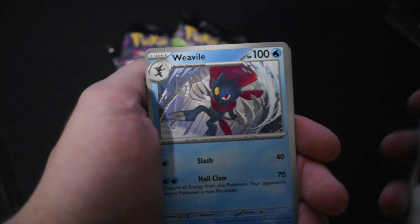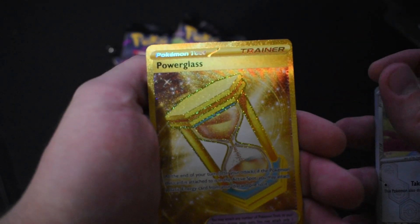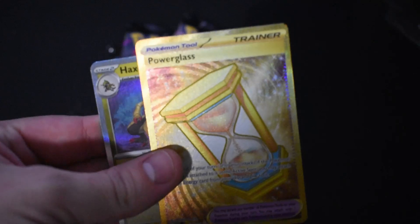Zero sick. Weavile, Cassiopeia, Stufful. Power Glass gold secret rare — and Haxorus Power Glass gold secret rare.